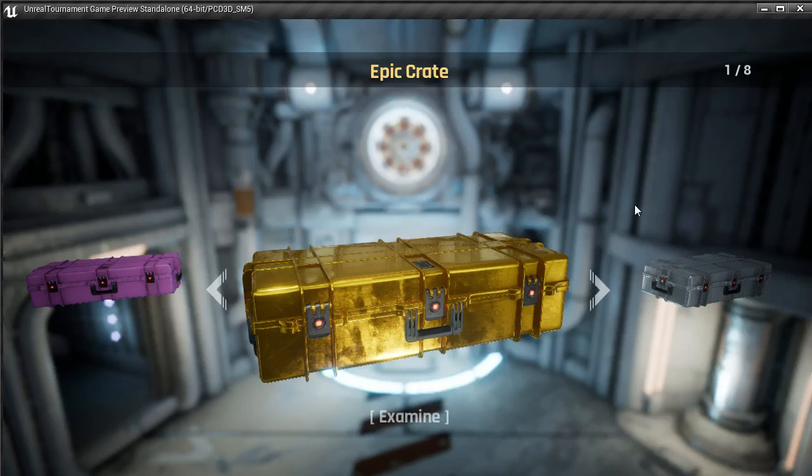Hey guys, this is Nato. I thought I'd take a minute to show you something I've been working on the past few months. In August, I posted a thread on the forums about a crate drop system for UT. Essentially I had an idea for a UI for that, so I went ahead and built it using Blueprint and Unreal Motion Graphics.